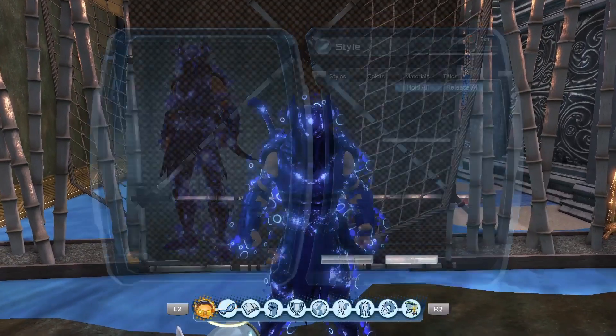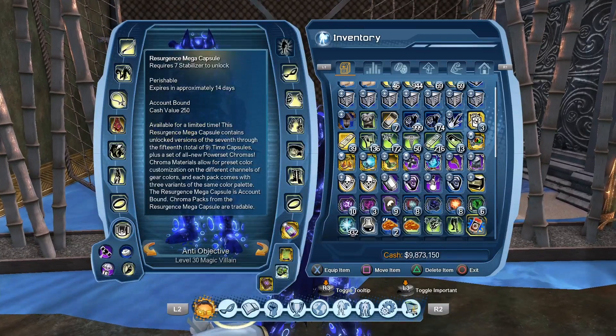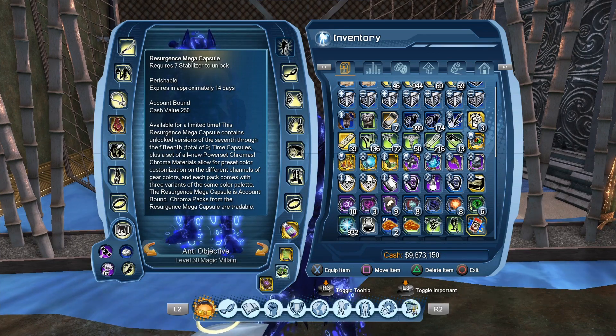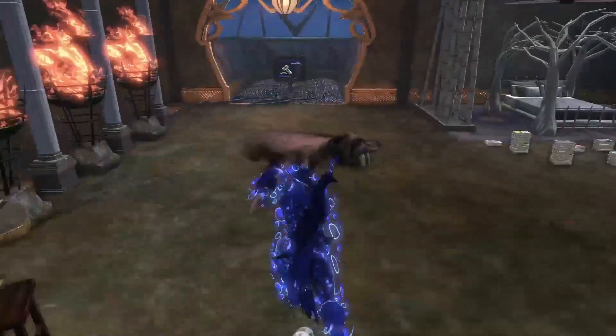To get this, you're going to have to open up the Resurgence Mega Capsules. You open it up and get a random chance of getting all the power set Chroma Materials. But another way to do it is by going to the broker and typing in the Chroma that you want.